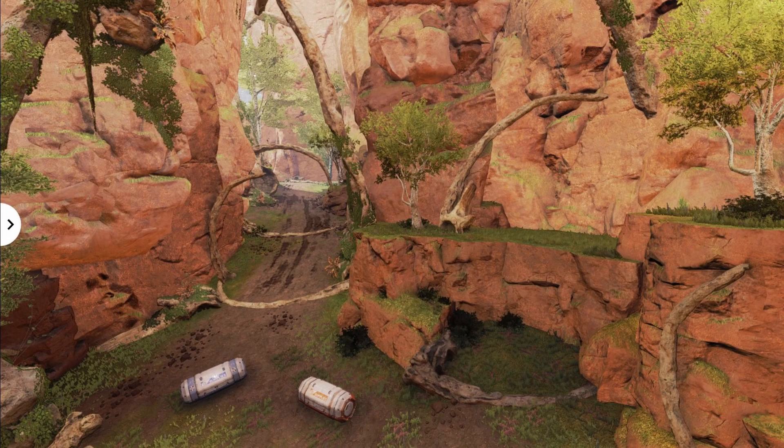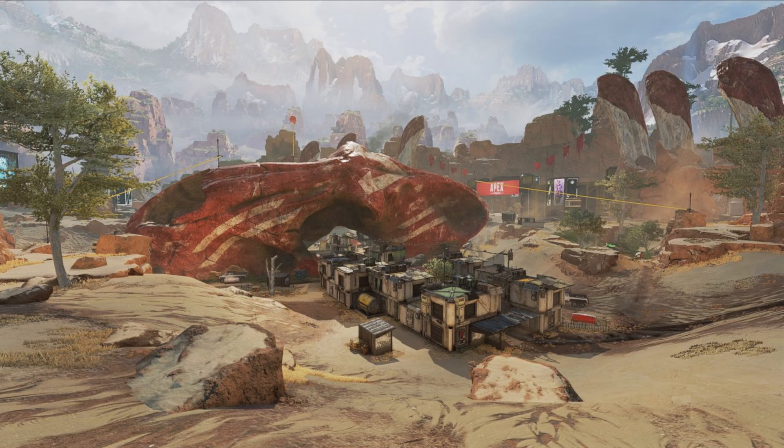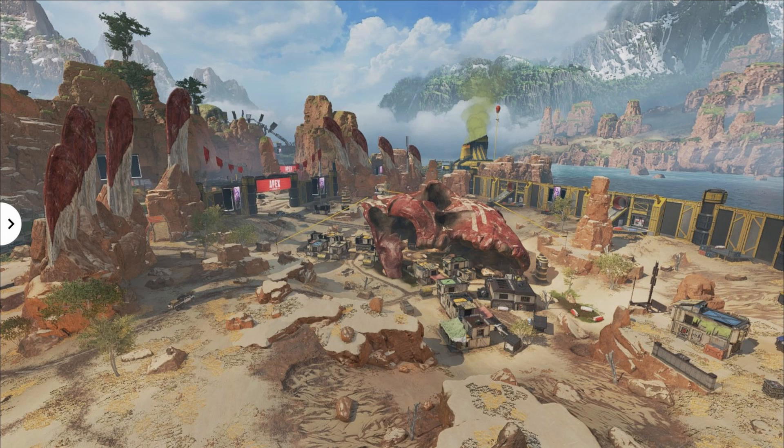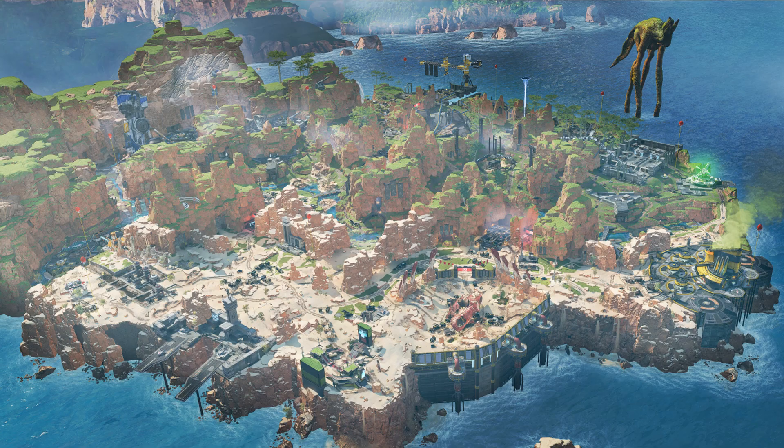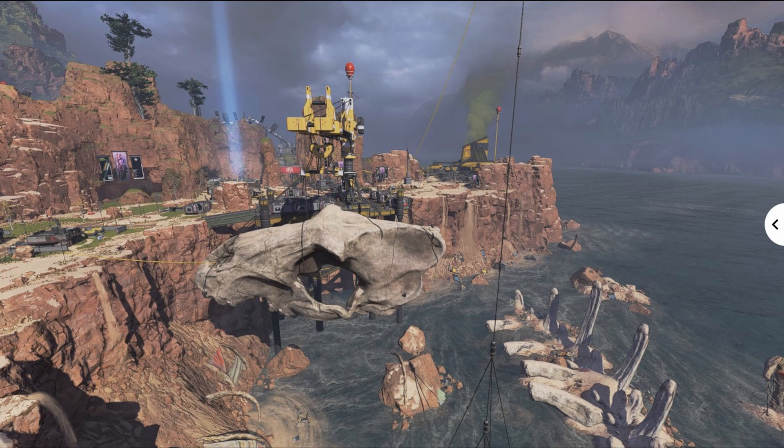Alright, so King's Canyon is getting changes in season 14. The highlight, and I'm going to cover it first, is the new POI Relic. Now this is basically mini Skulltown. Thunderdome is still non-existent, but it basically covers where Salvage was as you see in the big image of the map. This was teased a little bit — there was a little flyer in Lifeline's Town Takeover that said the Salvage operation was complete. Not a whole lot of people saw that, but those who did knew something was coming and this is what is here.